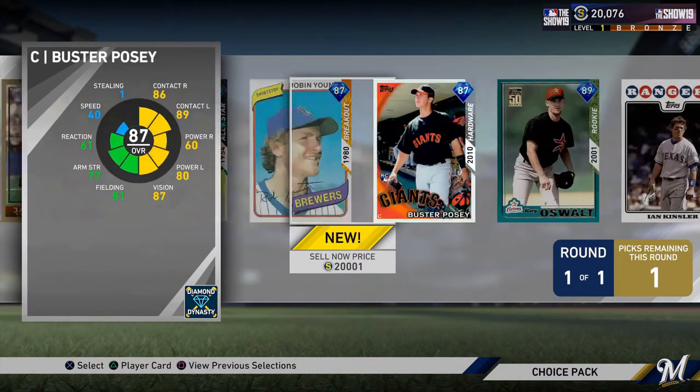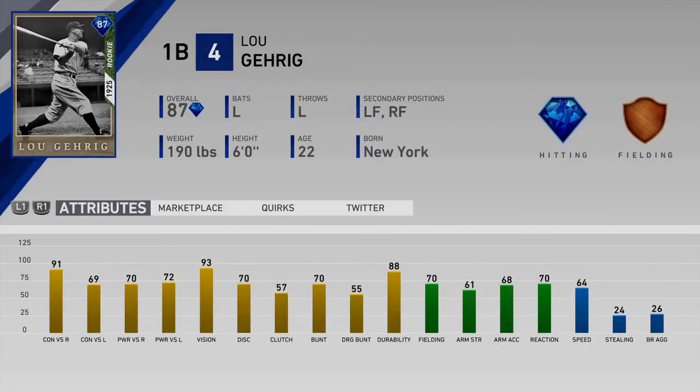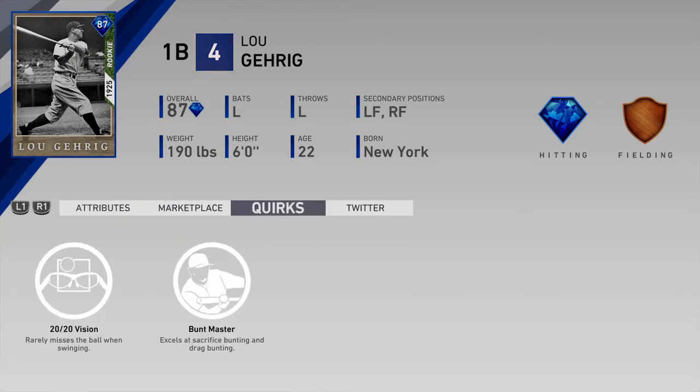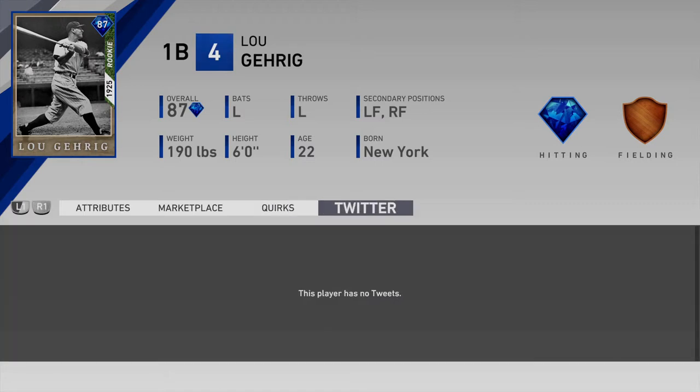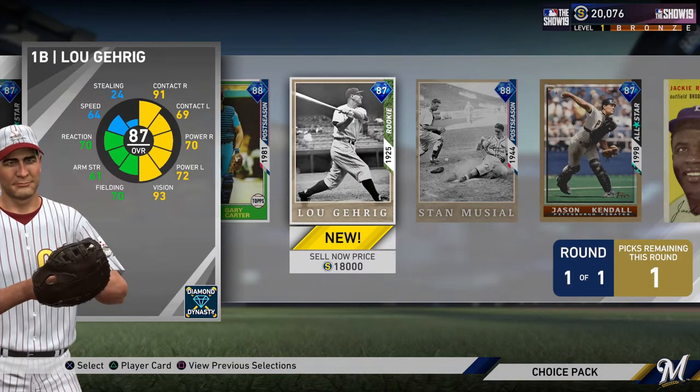I think the guy I'm going to go with is the 1925 rookie legend card — Lou Gehrig. Like I said, I don't think he is the best one, but he is also a very well-rounded card. He's got good contact against righties and solid versus lefties, and pretty solid power. He's got 93 vision, so that PCI is going to be pretty big. He's got good enough fielding for first base — 70 fielding should definitely get the job done. And he's got 64 speed, which is pretty high for first base. These quirks, I don't know if they give him any bonuses, but we'll just check to see.